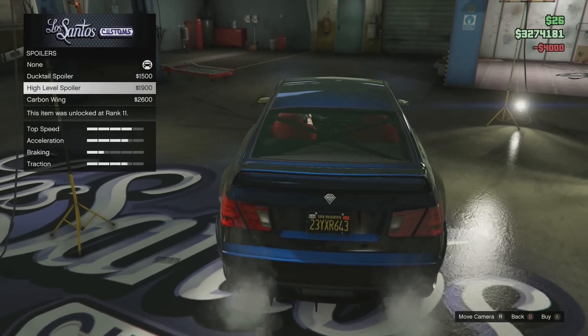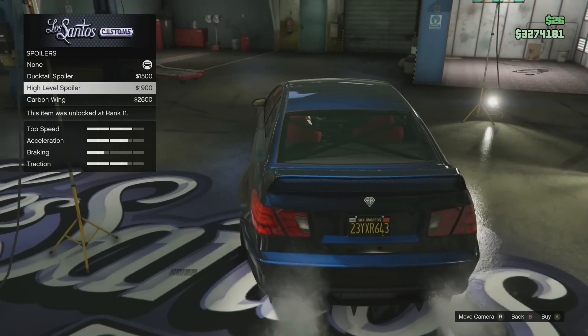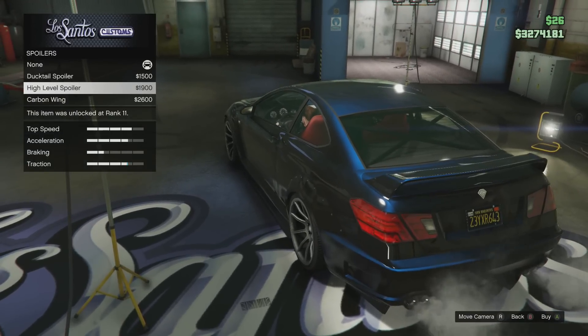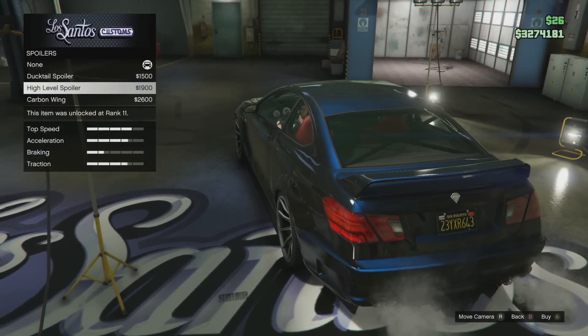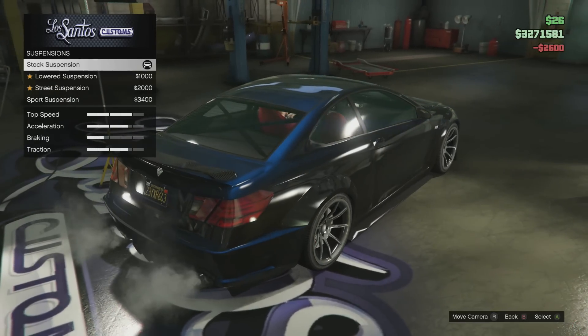Now for the spoiler, we can go ducktail, high level, or we can do carbon wing. The ducktail's okay. I do like the high level though, and I do like the carbon wing. I think for this one the wing might be better — the high level looks like it looks better on other cars, not this one. So I think I'm gonna go with the carbon wing. It just matches all the other carbon accents we have, and to me that looks better.